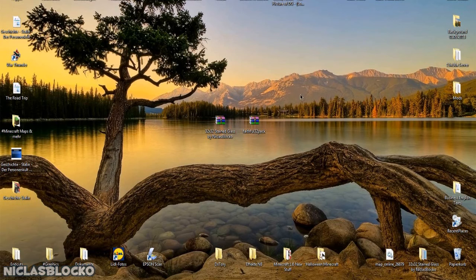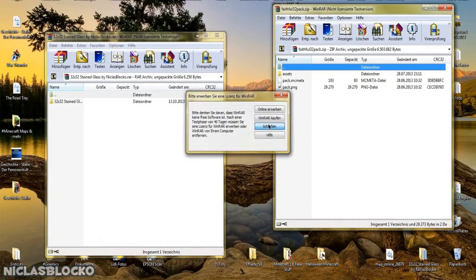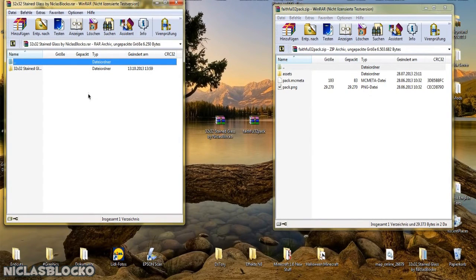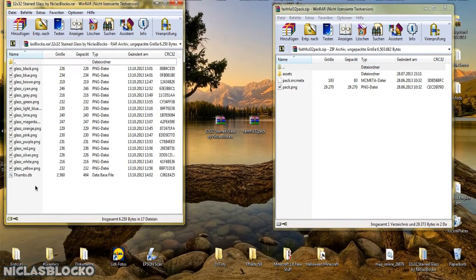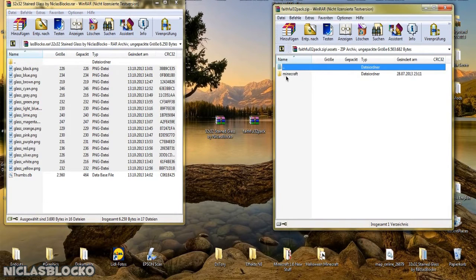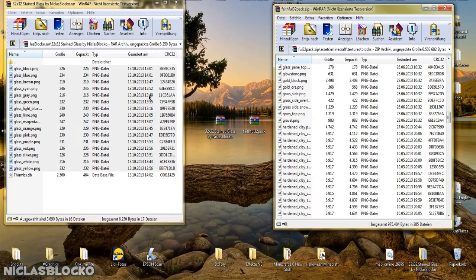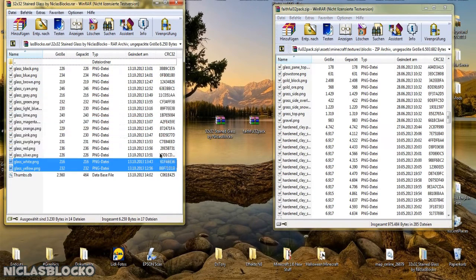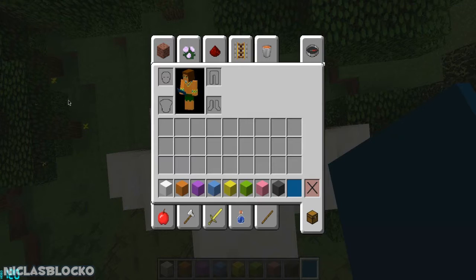You should end up with two files: my stained glass file and the faithful 32 by 32 pack. Open both of them up with 7-Zip or WinRAR. Open the stained glass folder and you should end up with 16 different colors. Then go into assets > minecraft > textures > blocks and copy all of these textures into that folder.